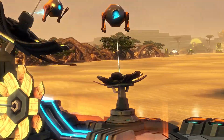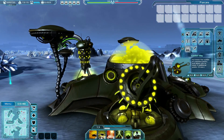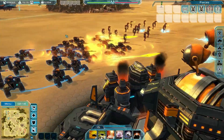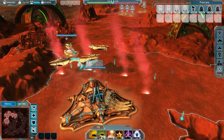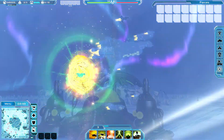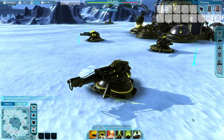Develop your bases by adding various extensions, expanding your planetary capabilities — garrisons to increase the number of troops you can deploy, tech centers to unlock units and abilities, spaceports to cooldown reinforcements for outposts, and orbital cannons to attack the enemy fleet. Don't forget to build defense turrets to protect your assets.